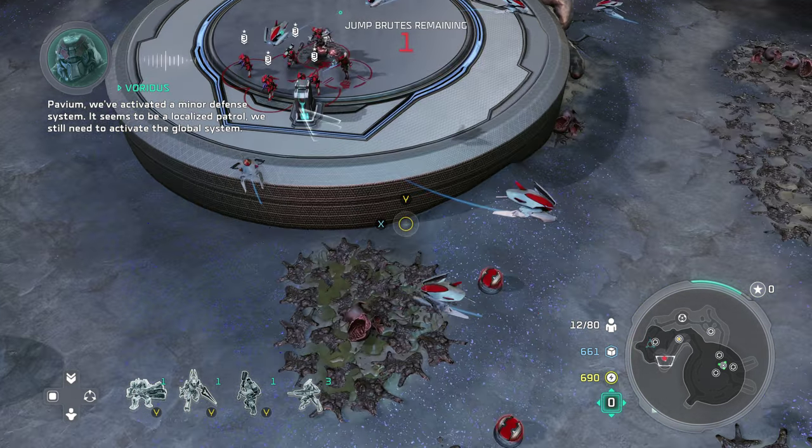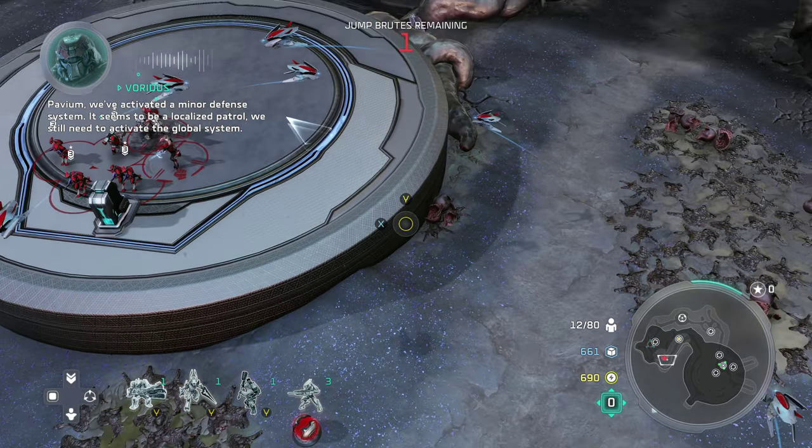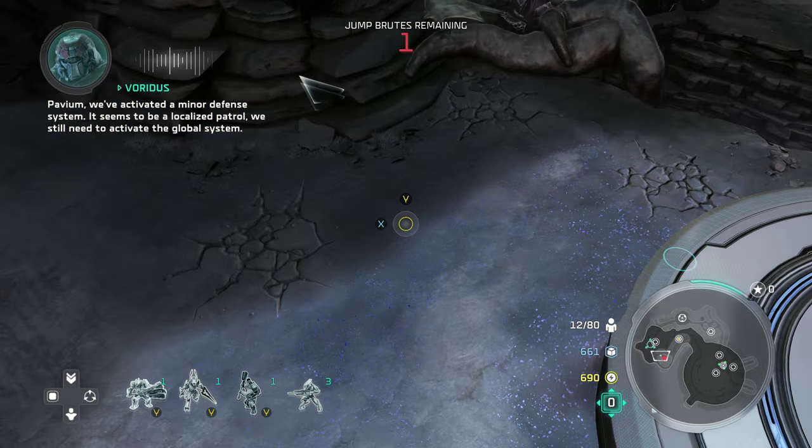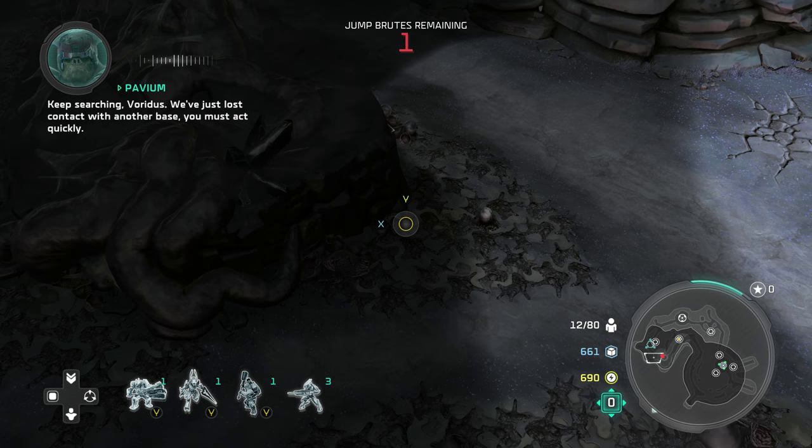Pavium, we've activated a minor defense system. It seems to be a localized patrol — we still need to activate the global system. Keep searching for it. We've just lost contact with another base. You must act quickly.